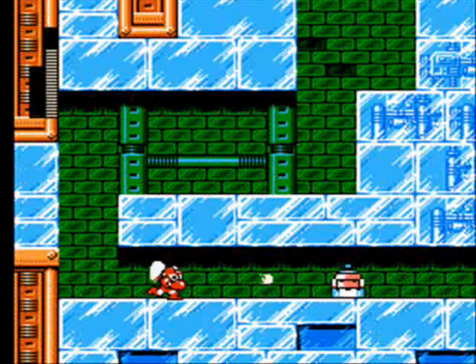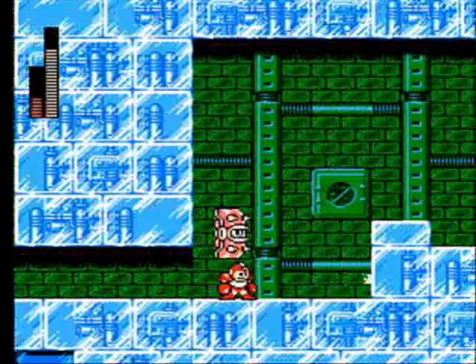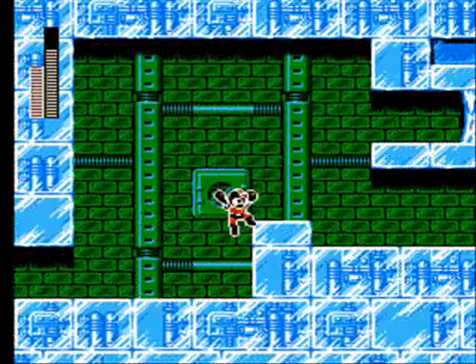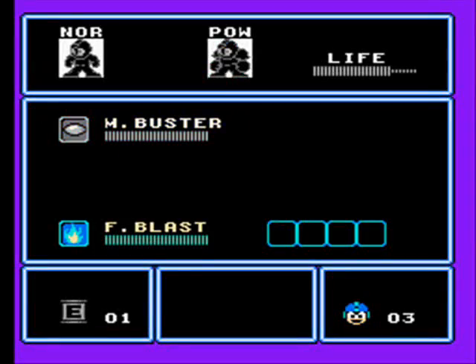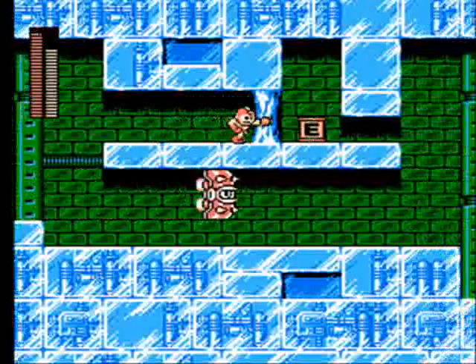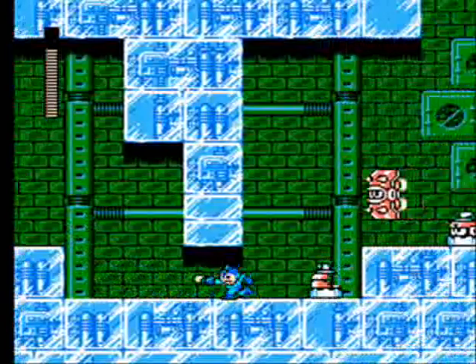I'm just gonna use this power — pretty awesome power. With this too, you can slide, but you know, does it really hurt that much? Okay, this is what you want to use your Fire Blast, or Flame Blast. Use this, that, and that, and get an E-can — or Energy Can — yeah, Energy Can.